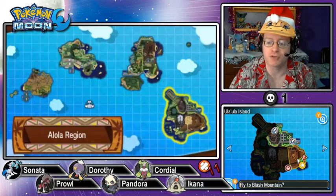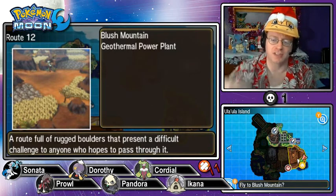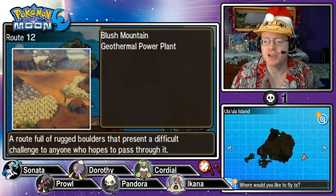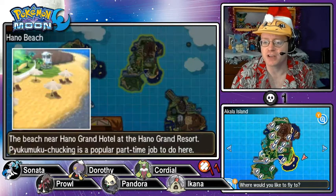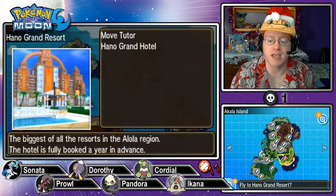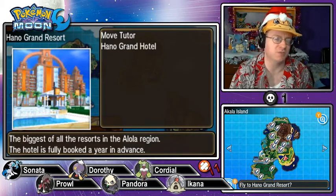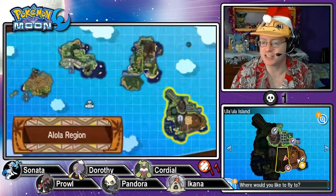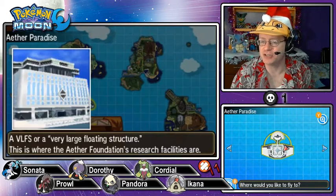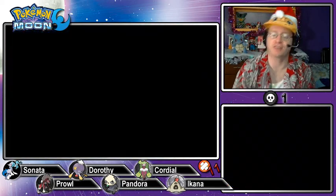What I want to do is what I mentioned in the last episode — go check out some things we skipped over. For example, we're going to go back to Akala Island. We didn't check out the Hano Grand Resort. There are some people to talk to in there, and eventually I want to go check out the Aether Foundation's VLFS once again. I noticed we can access it again, so first we're flying back to the Grand Resort.